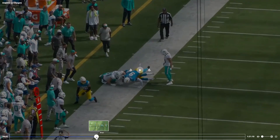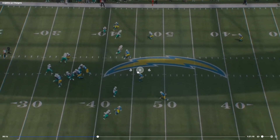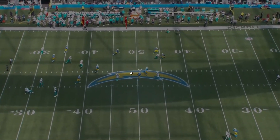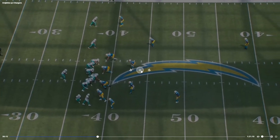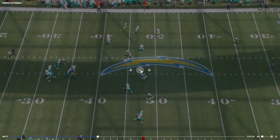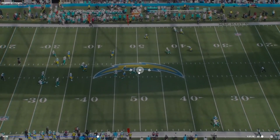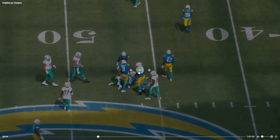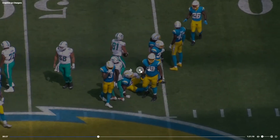This is a throw to Smythe — he could have thrown it right away but he doesn't see it, so he scrambles first and still finds him. Durham Smythe makes it a little easier by waving his hands to come back. Pretty good from Tua — could have probably hit him a little sooner so Smythe wouldn't have had to come back to the ball.